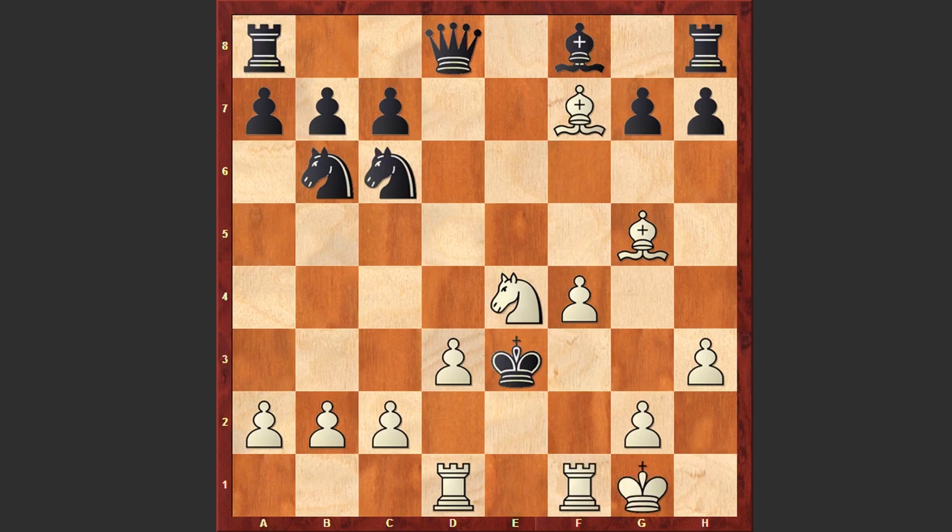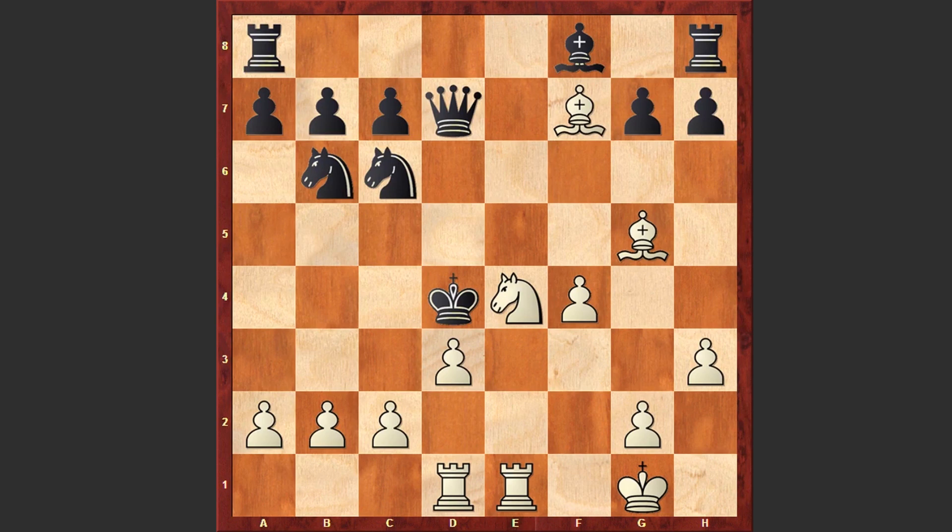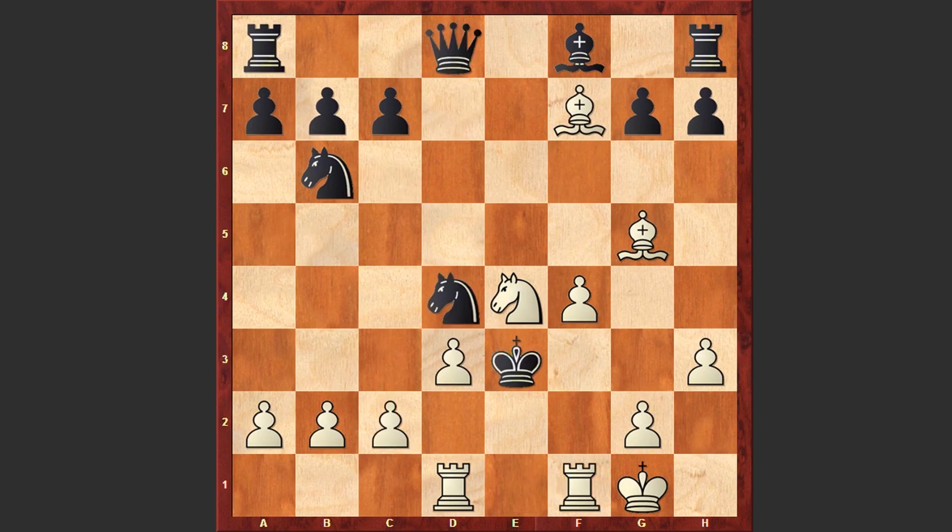White castled kingside. White is not even paying attention that the queen on d8 square is hanging — he is looking for a mating idea. Right now the threat is Rxd1 check; if Kd4 then c3 checkmate. For example, if you move away your queen then Rxd1 check and then c3 checkmate. That's why after castling kingside, Nd4 was played.